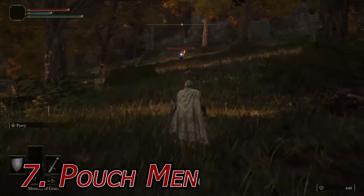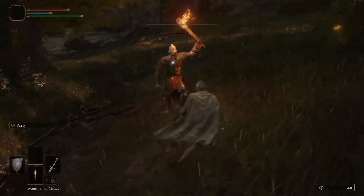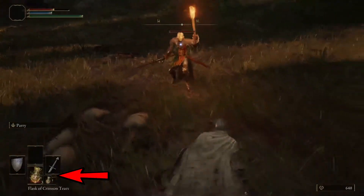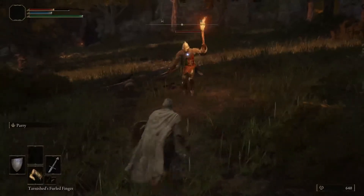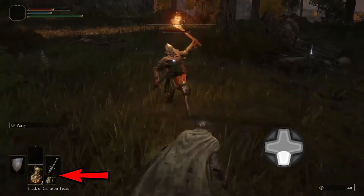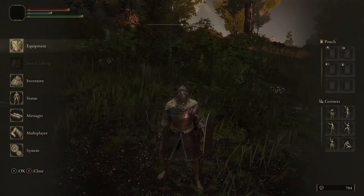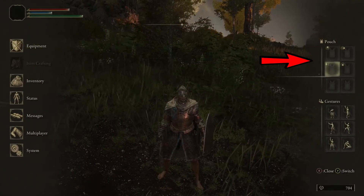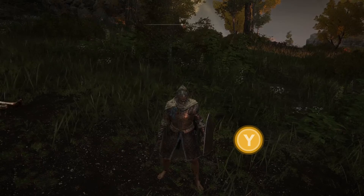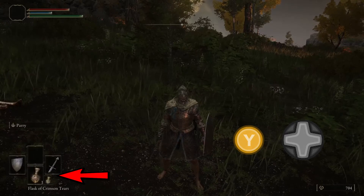Number 7: Pouch Menu. There will be items or spells you will use frequently in combat apart from your healing pot. However, you may not want to clutter up your quick item menu in combat as it can be difficult to find your healing pot in the middle of a fight. You have two options: hold the down arrow on your d-pad — this will reset your item selection to your first item, which typically is the healing flask — or you can place other spells or items on your pouch menu. This is found on the top right side of the start menu, and once you set up items here, they can be accessed by holding Y or triangle. Your quick menu changes to display your pouch menu, and then from here select the desired item using the d-pad.